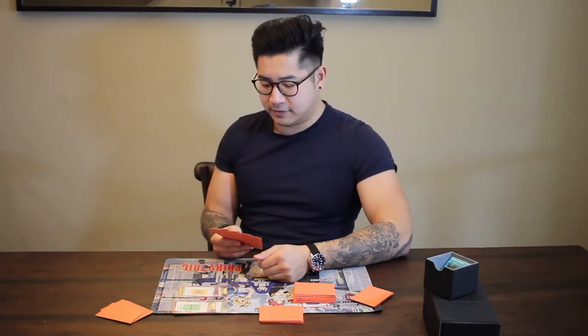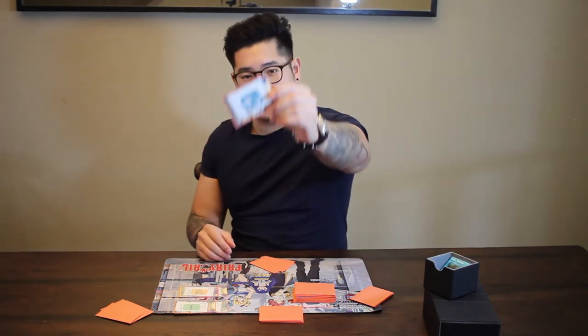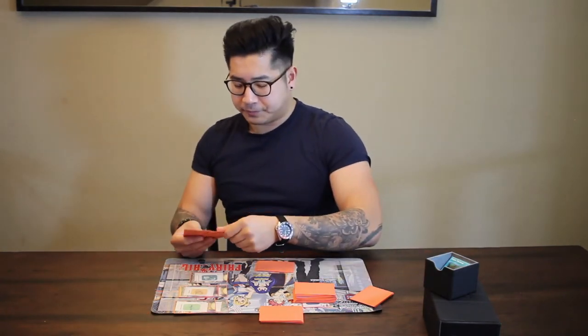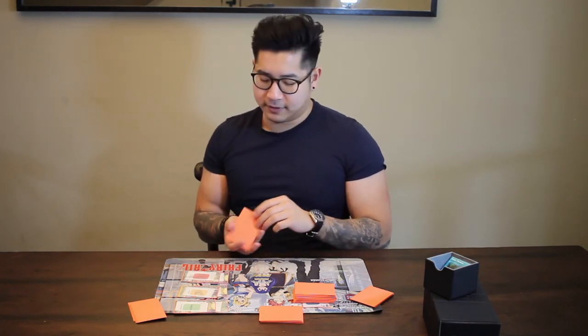Now I'm going to be a little mean and put down a four to match his four that he used to defend with. This is a wolf card, and you usually want to keep wolf cards until the end of the game because they are powerful. But for the video's sake, I'm going to attack with the four and try to make Kenny pick up cards. He actually has a one kitchen sheep — any number-one sheep card can defend against any wolf card. So he uses the one to defend. Wow, that's pretty good.